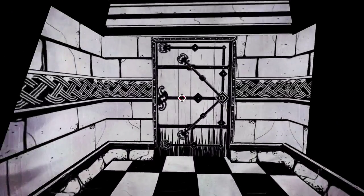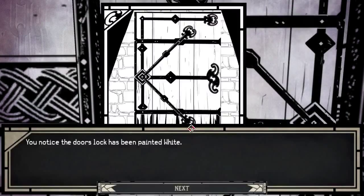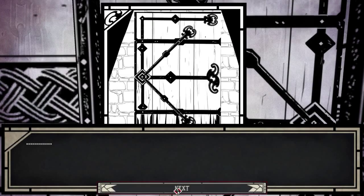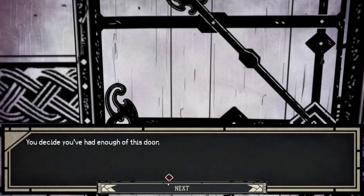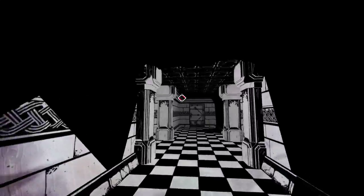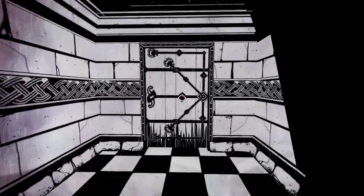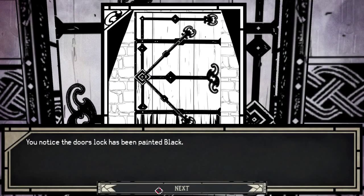We'll go here. This one is white, and I'll throw thievery at it anyway. Nope. Leave. This is the first time I've been able to use lockpicking, so I'm gonna try it on all the doors. And the last one - this one's black.